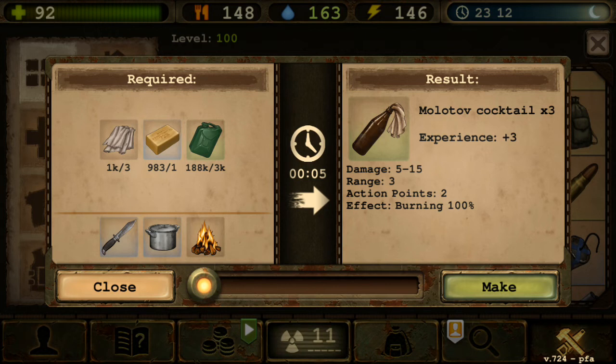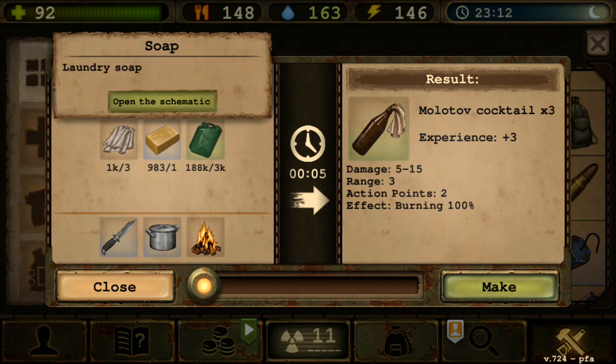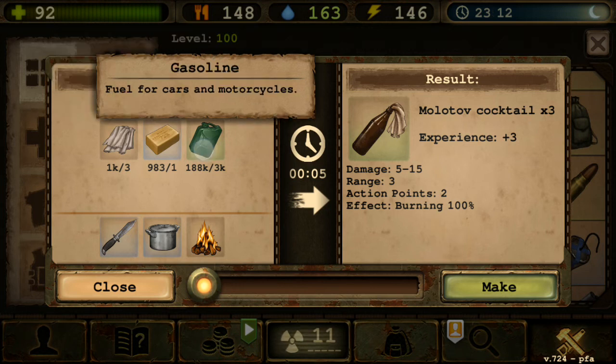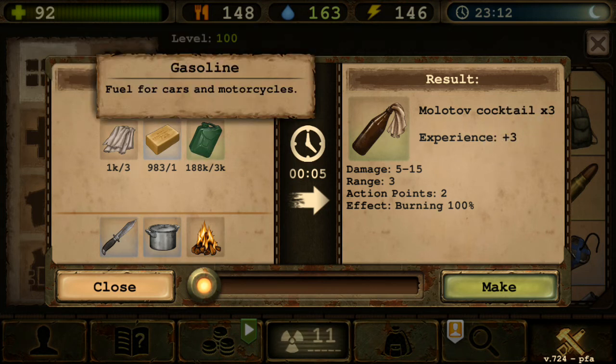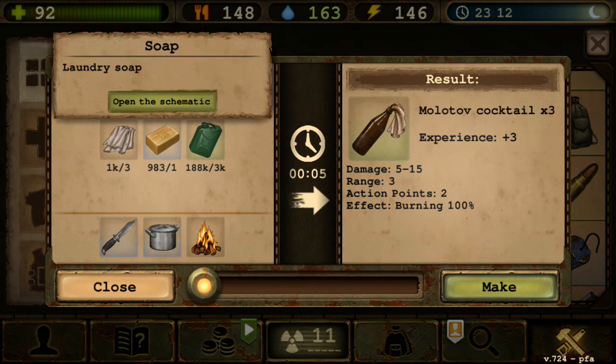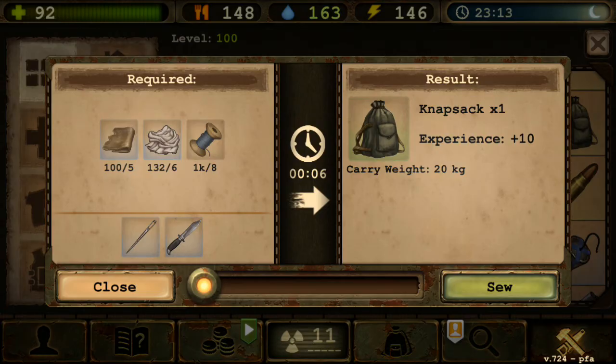Molotov Cocktail — three of them — uses one soap and 3,000 gasoline. I think the recipe changed because of the washing powder requirement for soap. I remember crafting only one per soap costing about 1,000 gasoline each, but now you get three with one soap. Good change. Next is Knapsack — gives 20 kilograms carry weight, nice for early game.